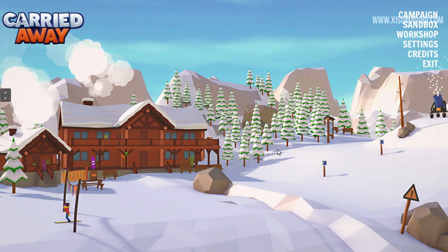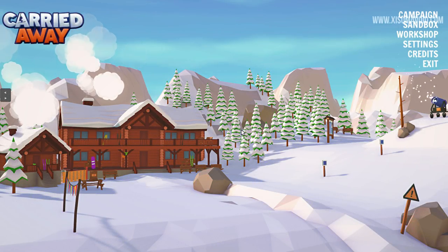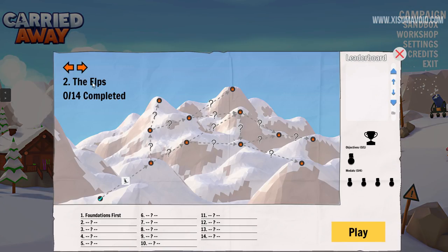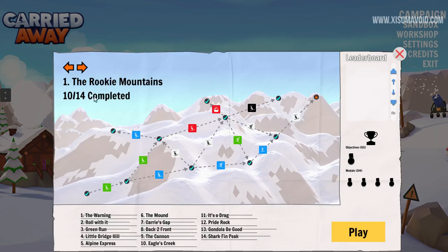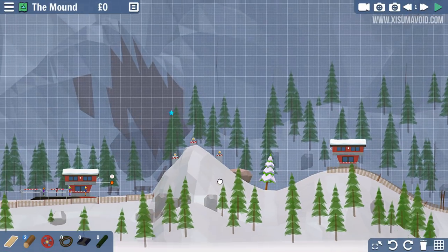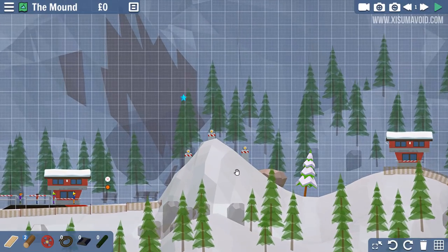Hello everyone and welcome back to another episode of Carried Away. I know what you want to see — you probably want to see some levels from over here, the Alps. Shouldn't that be the Alps? Let's go back. I've decided that we're gonna do all of the levels in an area before we move on to the next area. We've got four of them to do right here. And I do want to mention: if you'd like to see another episode of this tomorrow, then leave a like — when we get 2,000 of those, I'll be making another daily episode for you the next day. So thank you as always for the support.